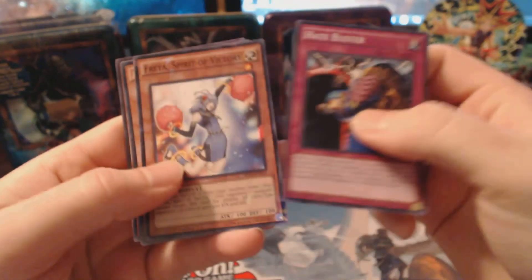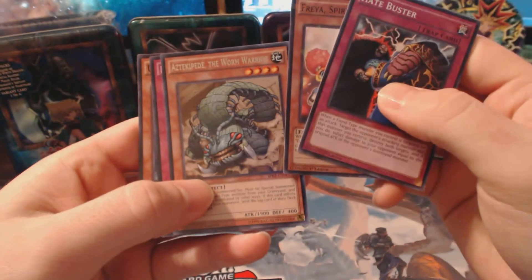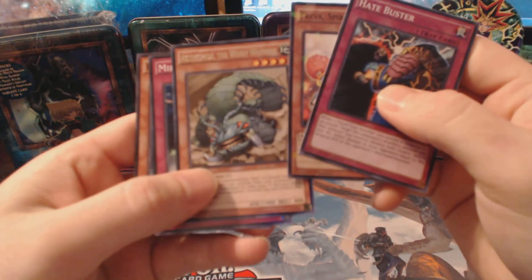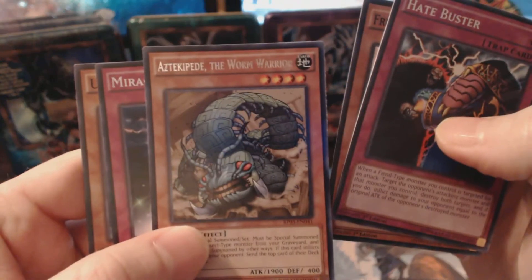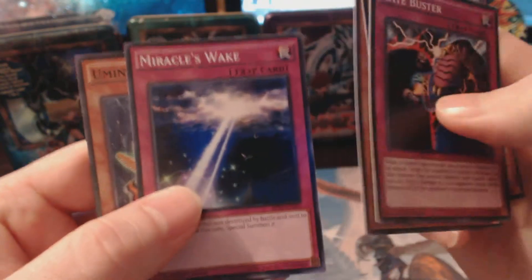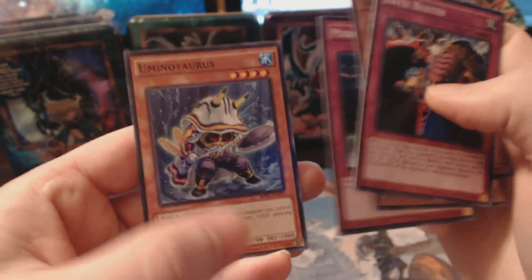Let's see, we have a Hate Buster and a Freest Spirit of Victory. Ha — Astecopede, yeah that's probably the wrong pronunciation. The Worm Warrior. Miracle's Wake. And Uminotaurus.